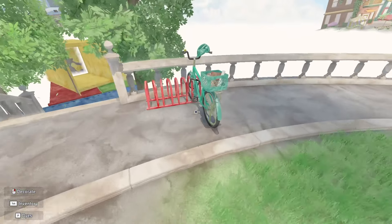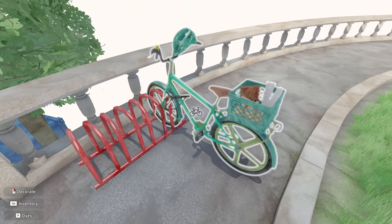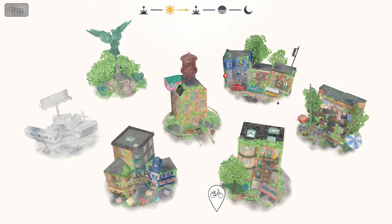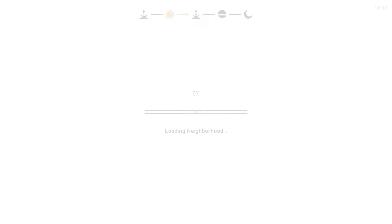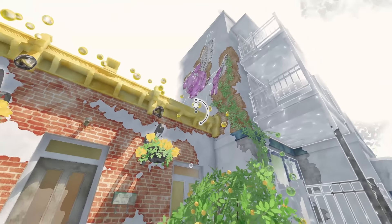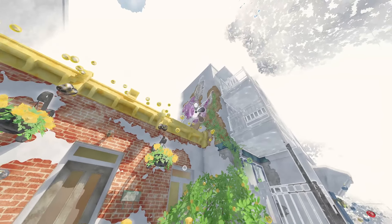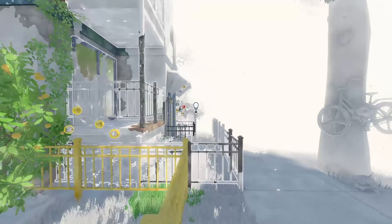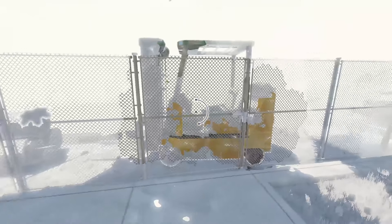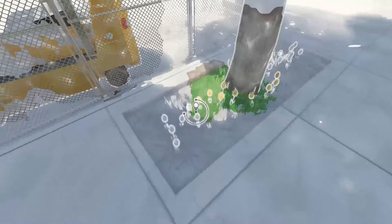The exploration aspect is another highlight. As you progress, more neighborhoods become accessible, each offering new sites and artistic opportunities. You'll come to find bike racks in each area — they give you the ability to fast travel between these neighborhoods, making it easy to complete the artwork requests. The game beautifully captures the essence of Montreal, with its diverse architecture and vibrant culture, making the city feel alive and inviting. As you fill in the color, you'll turn around to look back at the area you just colored to see that more people are there, engaging and speaking with each other. This brings the city to life.